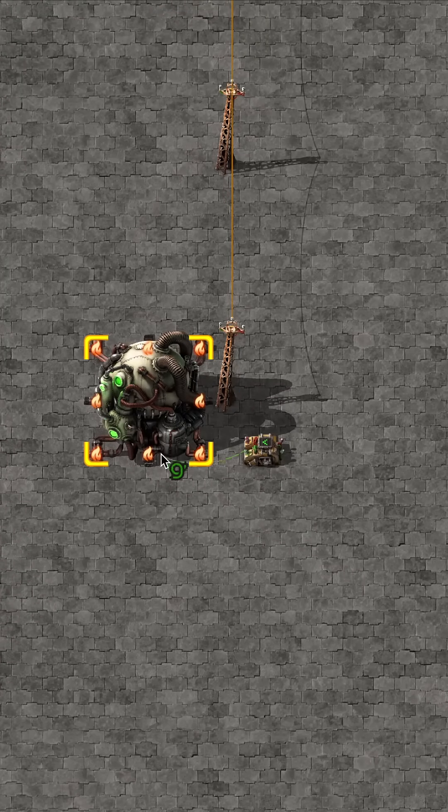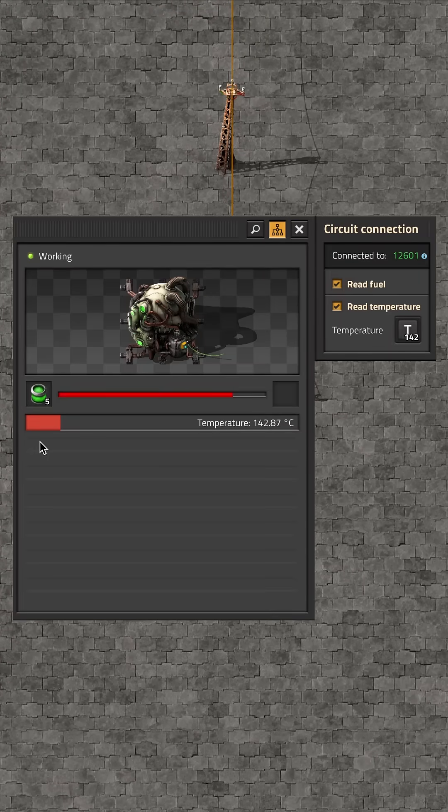You can connect a nuclear reactor to a circuit network and read the temperature and fuel to limit fuel consumption.